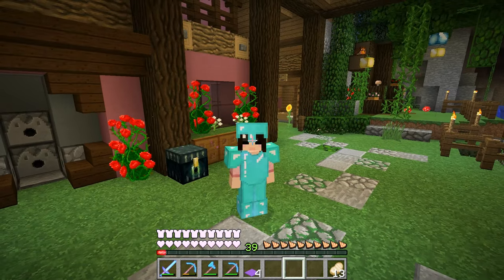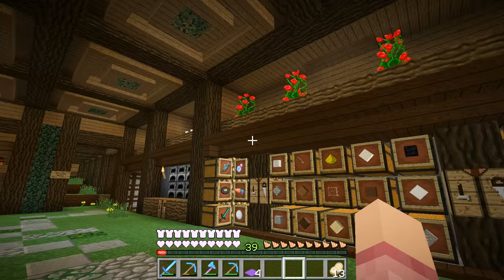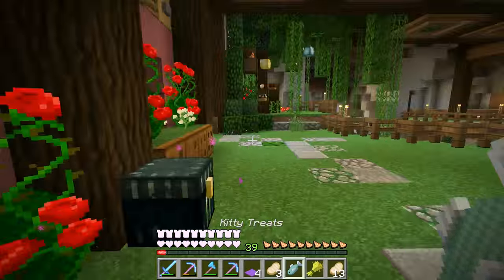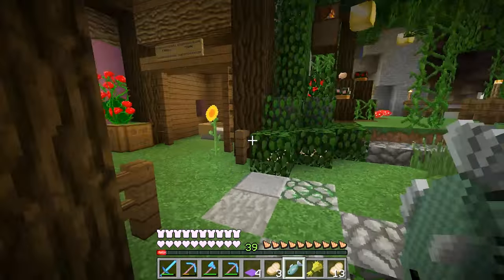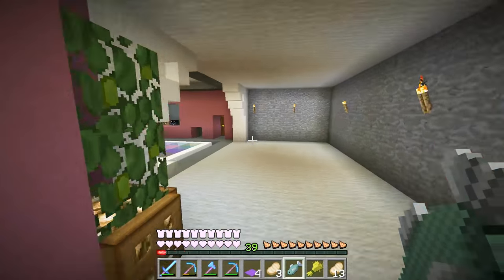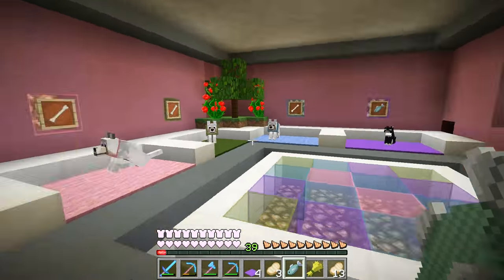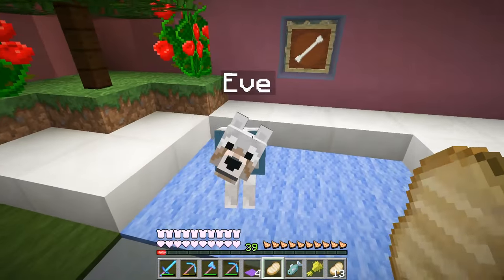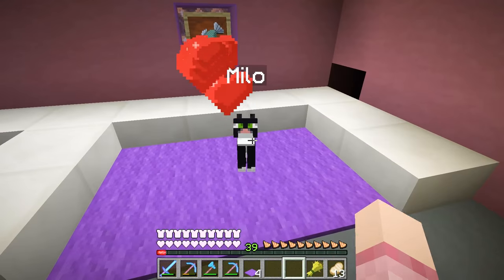Hey everyone and welcome back to a brand new episode. My name is Eros and we are playing on Rosewood, my Patreon server. You guys had so many amazing ideas for what we should do in this episode. Last episode we made a really awesome pet room for our different pets. So we're going to feed them right now — we have Edoj, Dog Ross, Eve, and Milo.